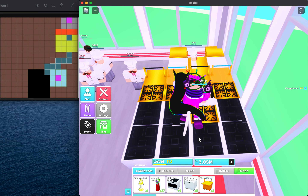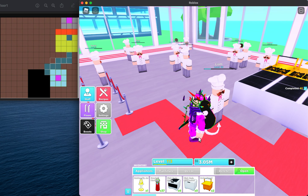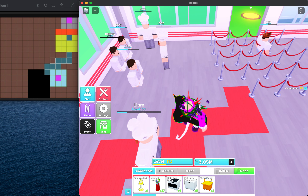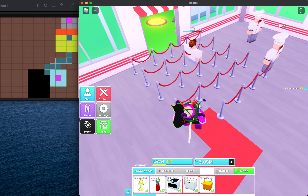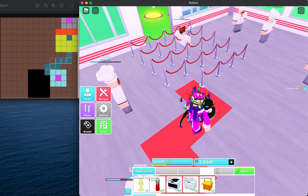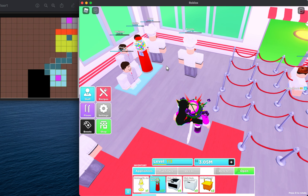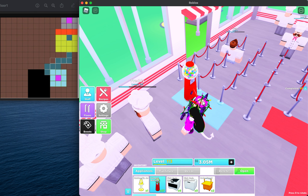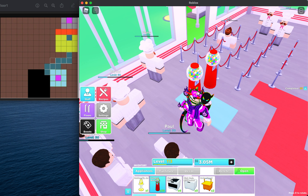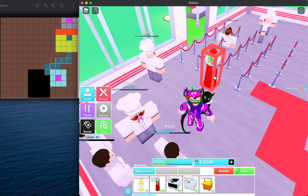Now we're going to do a small area full of gumball machines. Gumball machines are one of the best money-making appliances in this game. We only require around eight for this. Starting at the entrance — after the carpet in the middle — at the third rope, place the gumball machine. Place one, two, three gumballs like this. Remember this can be any money-making appliance — if you have tip jars, perfect.